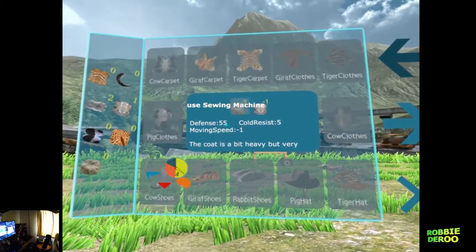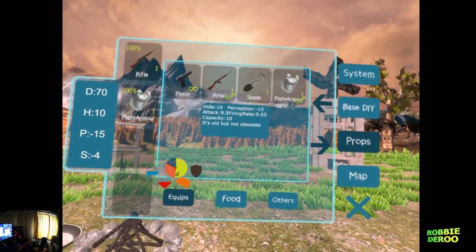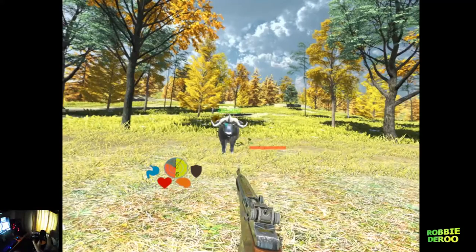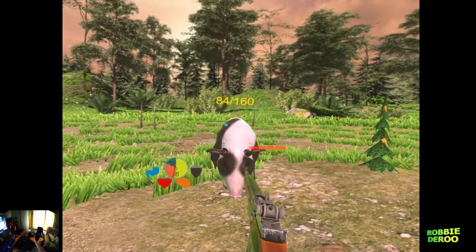A few other bits and bobs: when you collect resources, ensure to look at the picture of the resource to familiarise yourself with what it is, because you won't find a description of it in your menus. If you stumble upon a clock, look behind it and keep your eye out for a blue panel with an important message.